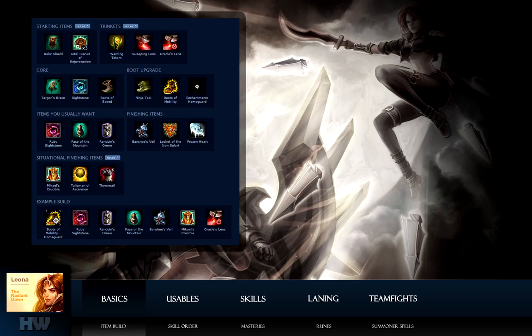For boots, I usually get Tabi as I'm in the face of fights, though in some cases I get Mobility if I need that extra speed. I don't get Mercs because of my 15% tenacity defensive mastery. When I upgrade my Sightstone, I trade in my warding trinket for the sweeping lens. Remember, the exchange between tier 1 trinkets is free, but a cooldown is applied before you can use it.